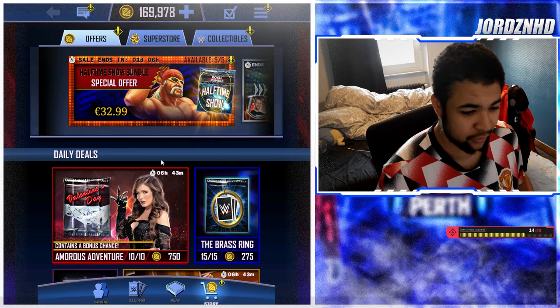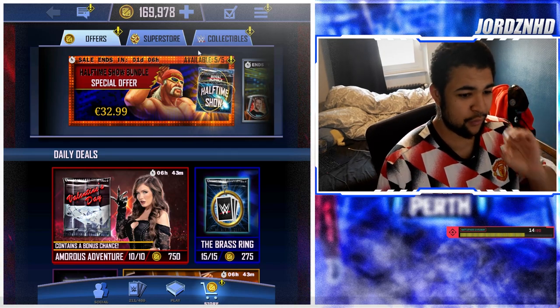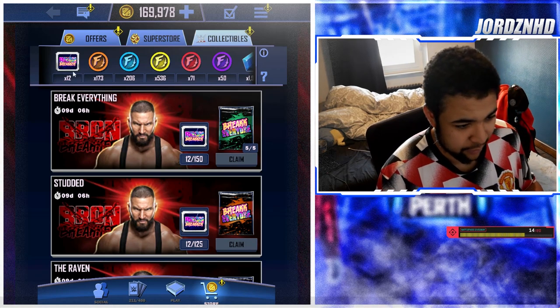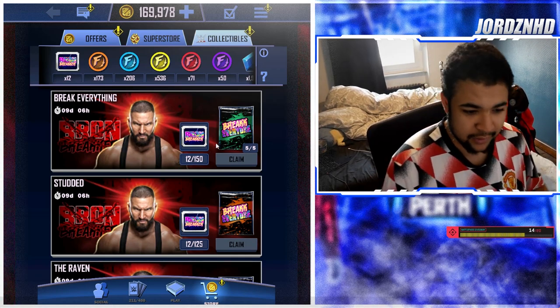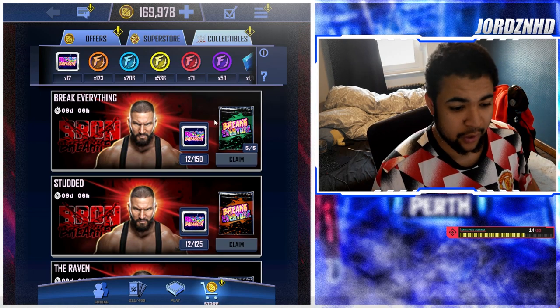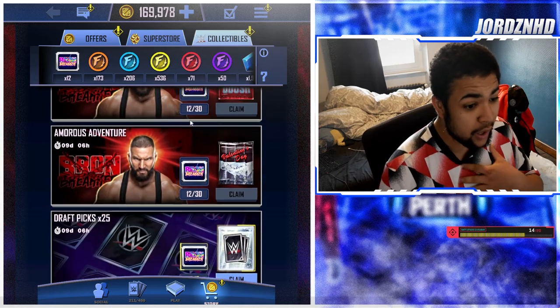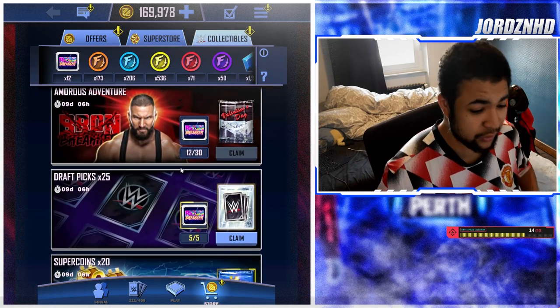You can do it the paid way, but you can also do it for free, and I'm going to be telling you how to do it for free. As you know from playing the game, you get these collectibles - these bronze breaker collectibles up here - you get them off the draft board. You have to stack them up to 150 to guarantee the bronze breaker card, or use them for any of these chance packs.